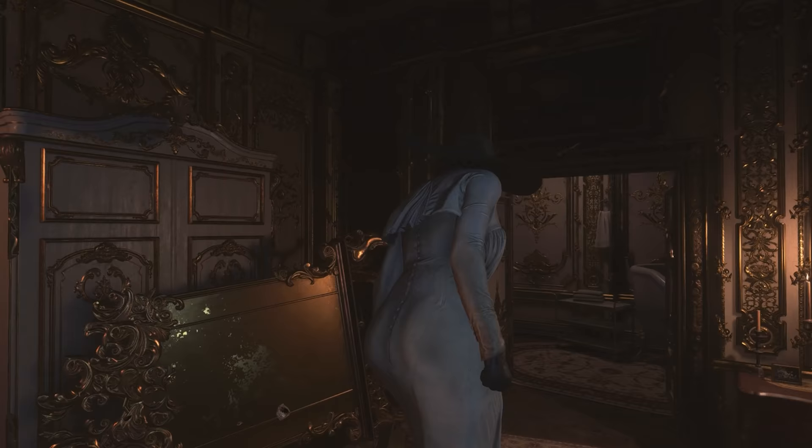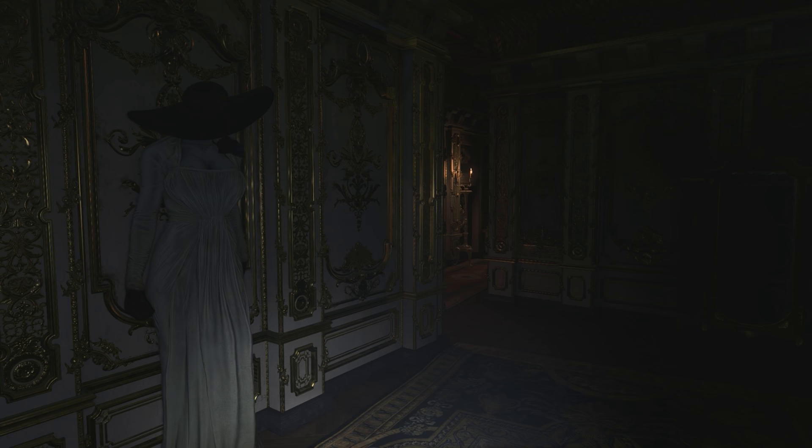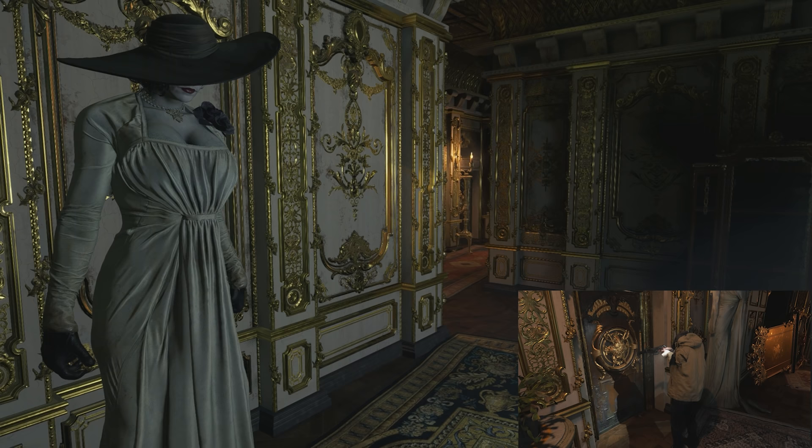One of those times is just after the mirror scene, which we took a look at in more detail in my previous video. After this, instead of simply disappearing, we can find the developers decided to keep her loaded into the scene by making her walk through the walls to the outside corridor — that is until we use the key in the door.